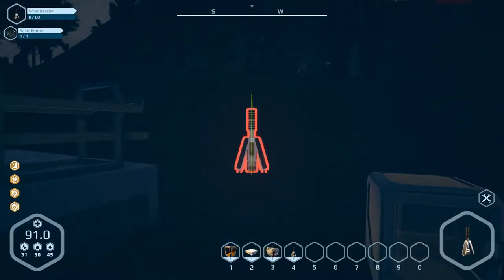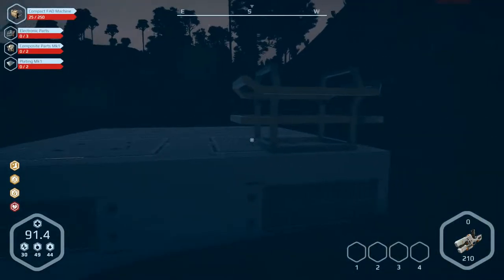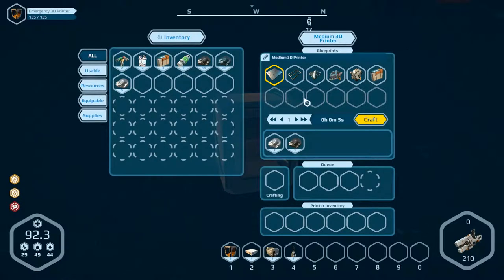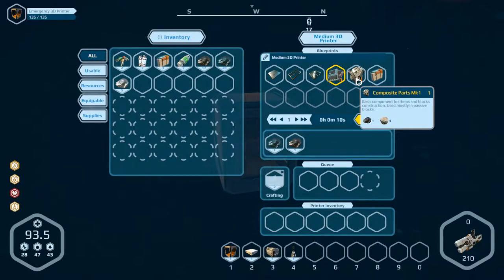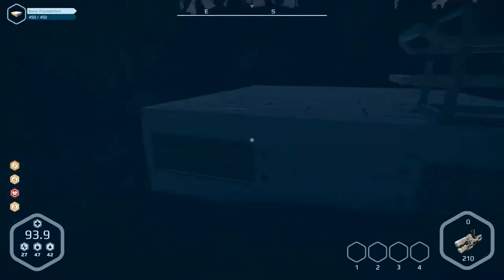Number four — we need one basic frame, we've got it. We can make a light here. What we need is: electronic parts, plating, composite parts, and plating — 3, 2, 2. Not enough iron. Electronic parts — we need two of them, so we can craft them. Composite parts: 2, and we have no biomass. Let's go out and get other parts.